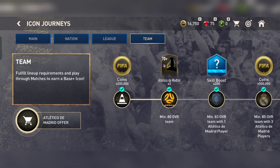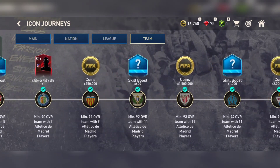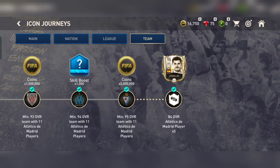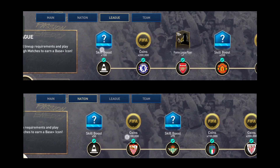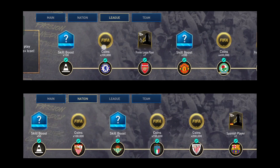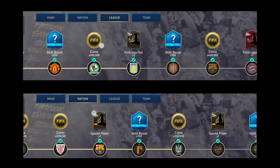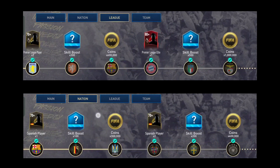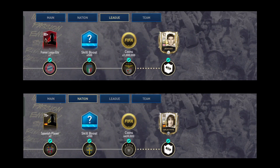Once you open the event, you will see several chapters, each with its own set of challenges. Step 2: Complete the Chapters. The Icon Journey is divided into chapters, and you need to complete each chapter to progress to the next one. The challenges will vary from scoring goals to completing specific matches with a certain player. As you complete each chapter, you will earn rewards, including coins, skill boosts, and players.